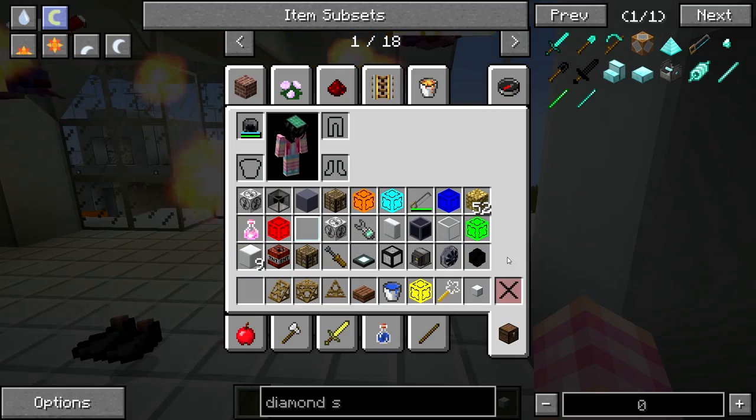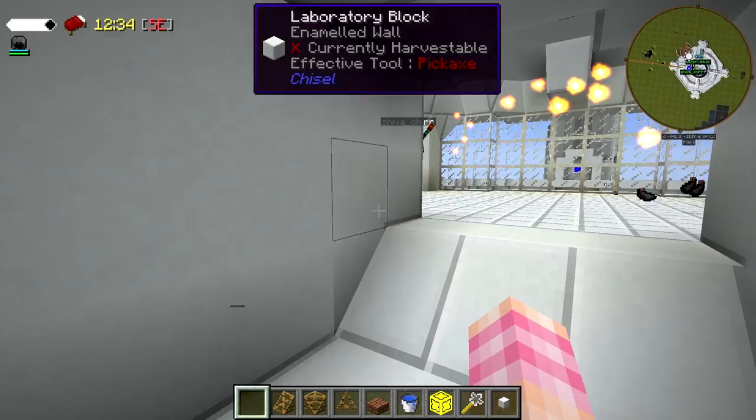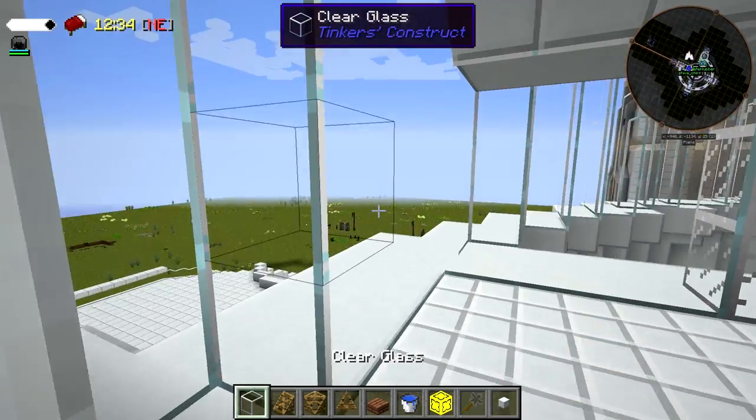Because the swords are broken, remember? Iguana Tweaks disables swords. Yeah, okay, whatever. I don't care. There we go — clean them up.